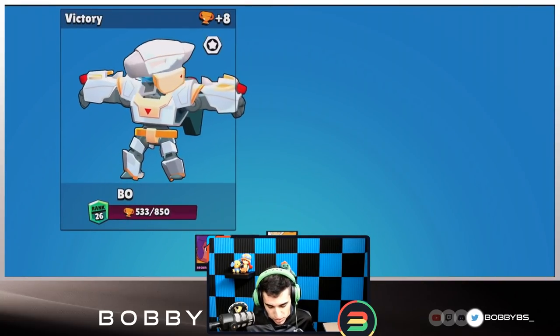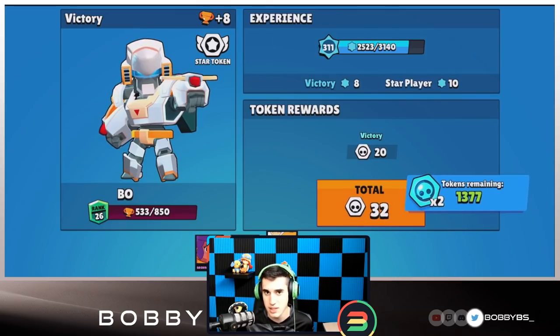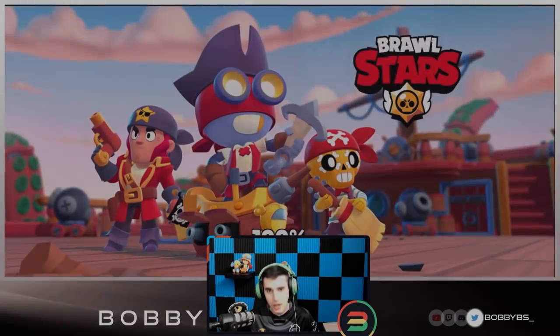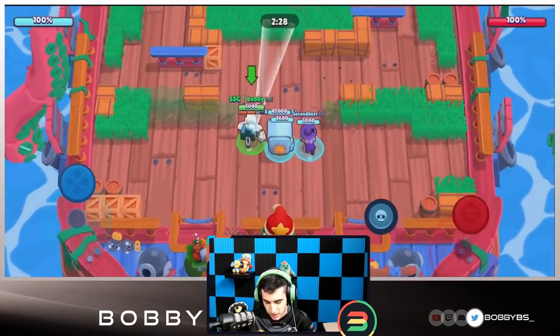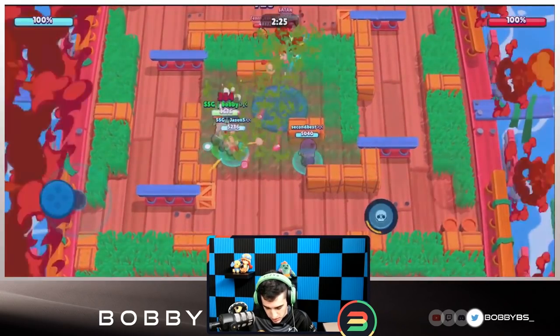It's unfortunate that was a level-one team, but let's show you guys again. Hopefully we face an all-max team that's a little bit more well-rounded. This is an insane comp — it's very hard to lose with it. Here we go into the second game. We're going to be facing Pam, Nita, and Bull — that's more like it, that's a pretty solid comp.